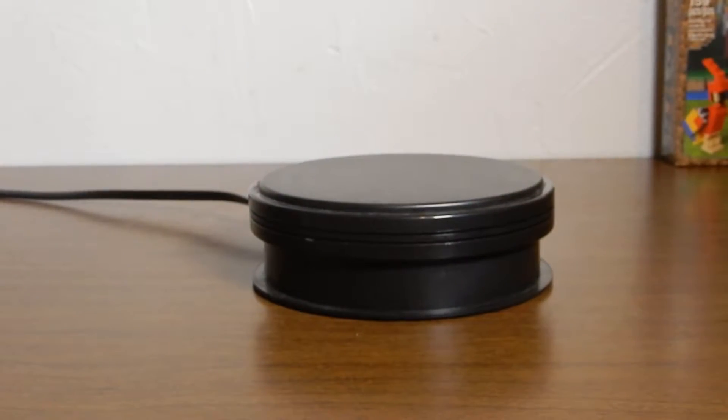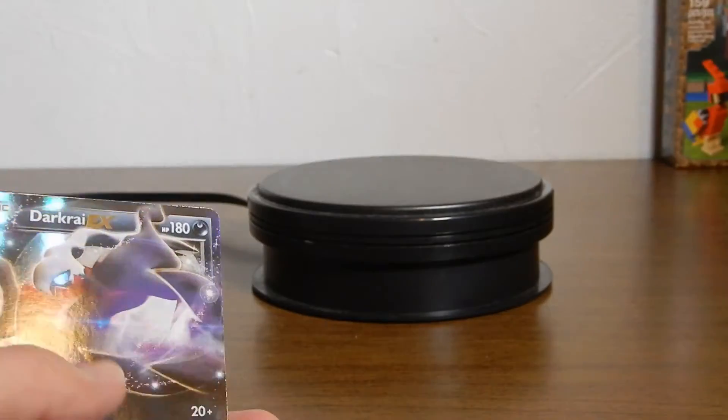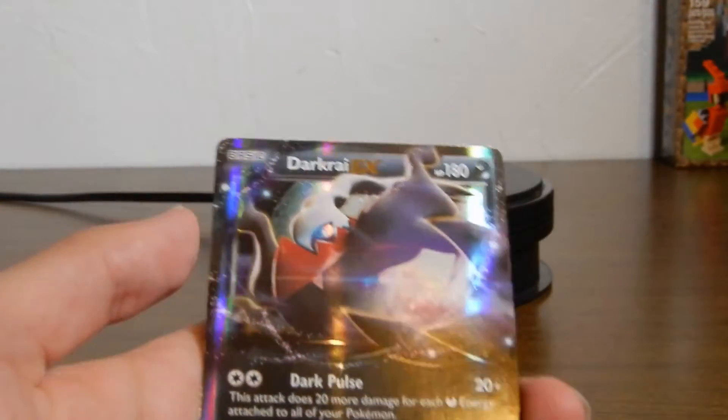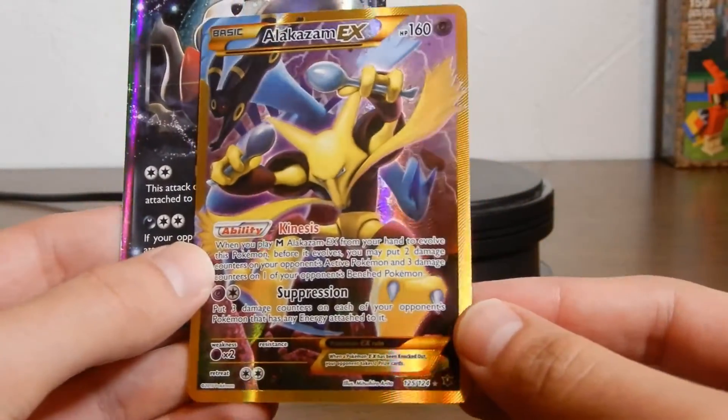We absolutely did not get anything good. My disappointment is immeasurable and my day is ruined. So we just got the Dark Rye EX, and yeah, it's not even an EX — it's a secret rare. We got nothing good, I swear.